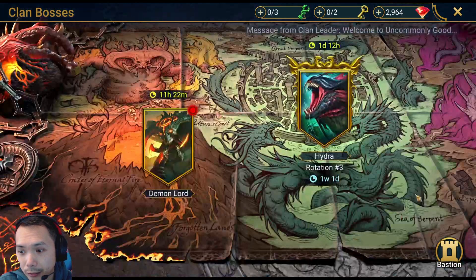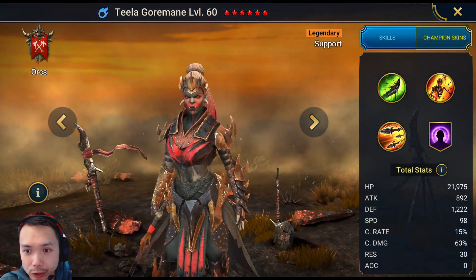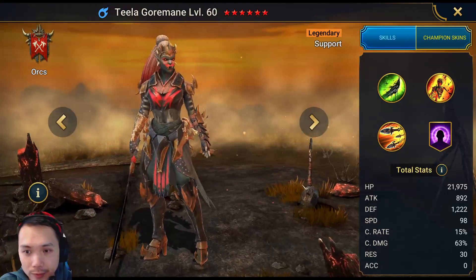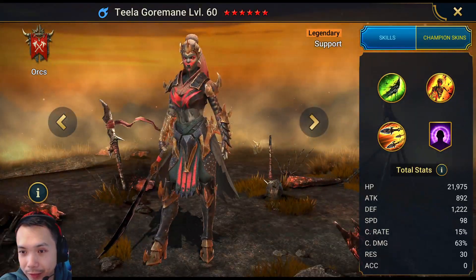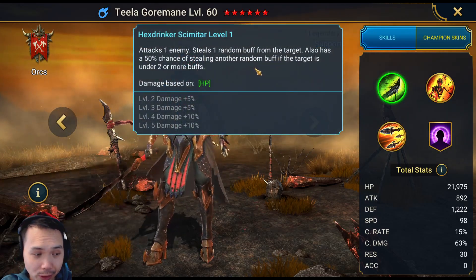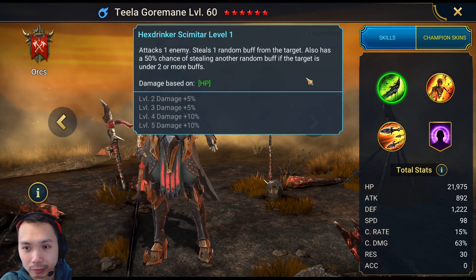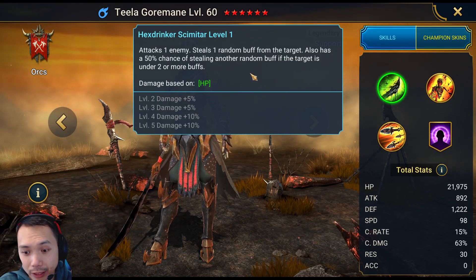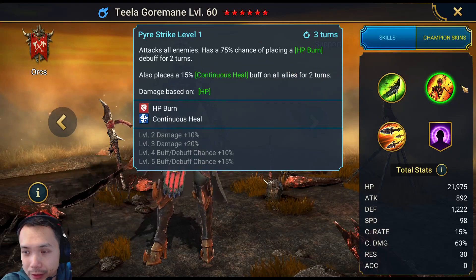I know she's useful in other places for the HP burn, but in Hydra especially she brings a lot. So let's check out what she's actually about. She's an Orc — Teela was recently reworked. Previously she was one of the worst champions. I actually have three of her on this account, which is crazy because I'm a free-to-play player. Her A1 is a steal with a chance to steal again — pretty useful if you start missing block buffs or the Head of Wrath doesn't have block buffs, or the Head of Suffering has reflect damage and you want to strip it.